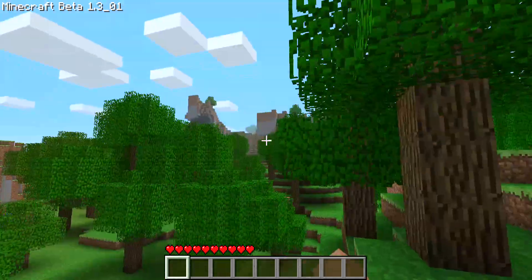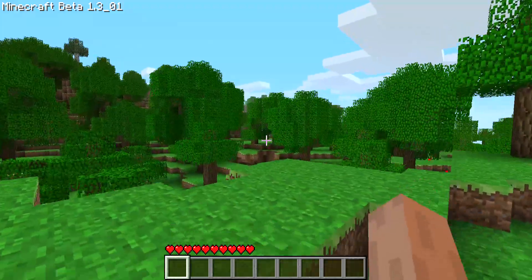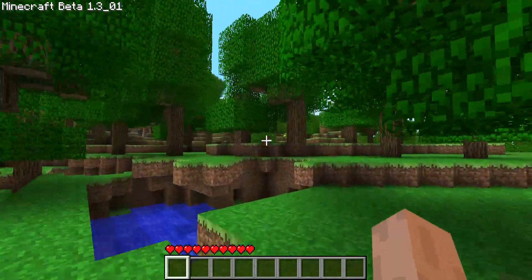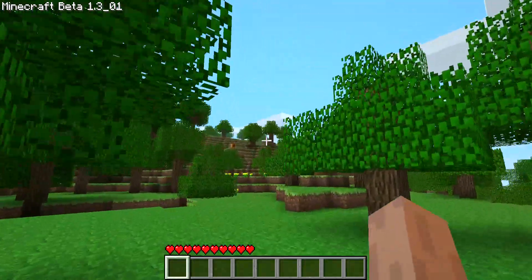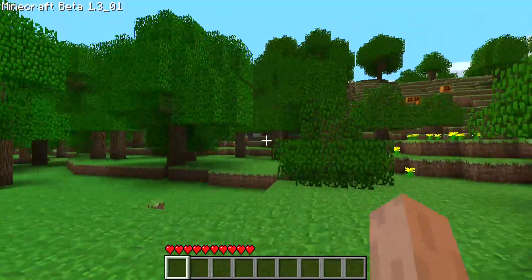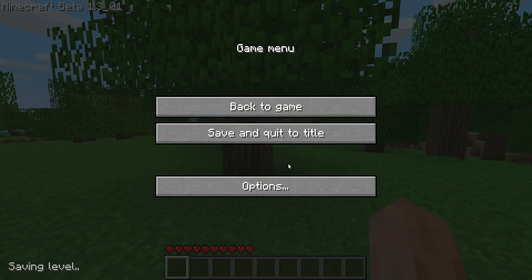Yeah, look - there's a big mountain. This is a pretty cool world. There's a pumpkin up there - back then pumpkins were like as rare as diamonds. There are some pumpkins right there pretty close to spawn, and I think I see a cave over there. So that's the end of our first world - I'm going to give that a nine out of ten.